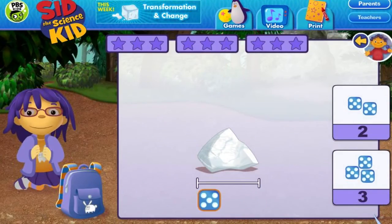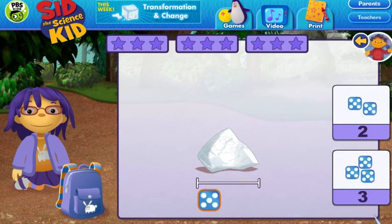Let's measure some big rocks with something smaller. You can move the object under the rock to figure out how long the rock is. Once you know how many objects you need, click on the right number.